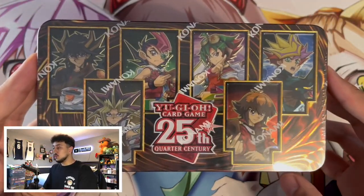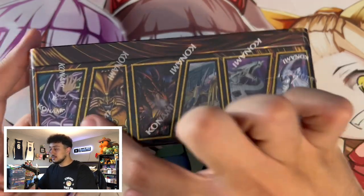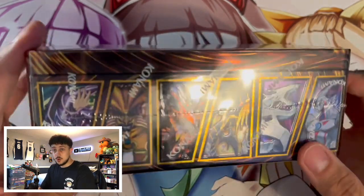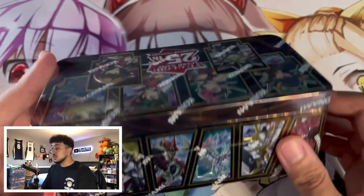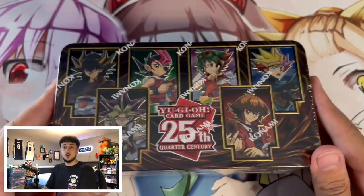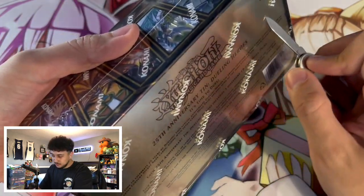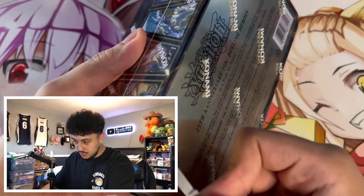We've got a few tins to open up in today's video. Here it is in all of its glory — the 25th anniversary Yu-Gi-Oh card mega tin. You can see some of the promos available. The Cyber Dragon and the Nios especially are what we're looking for, but there are some insane cards in here: Stardust Dragon, Black Rose — a ton of insanely cool promo cards.